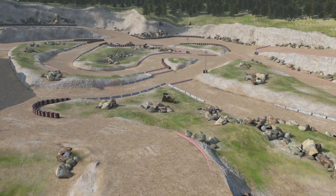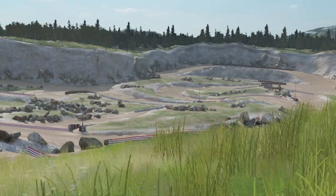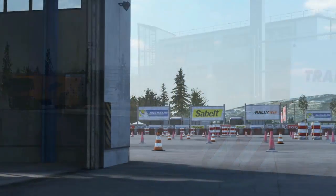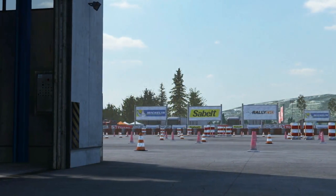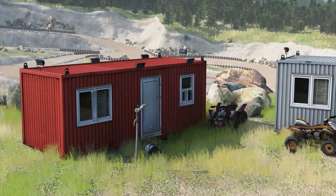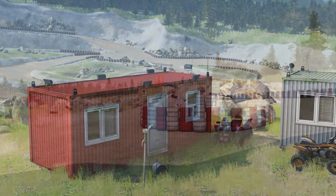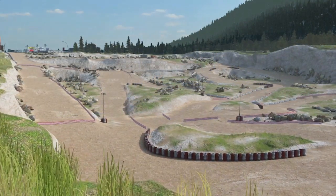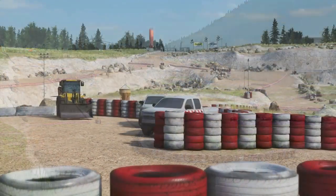Setting up your team's headquarters in an old quarry was a great idea. Here you have everything you need to test drive your cars and train in preparation for the rallies. The upper part of the area is dedicated to asphalt tracks, the lower part to dirt roads. Your adventures as a professional driver start here — all you've got to do now is show you've got what it takes.